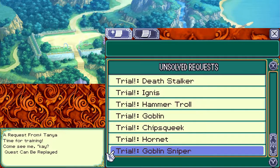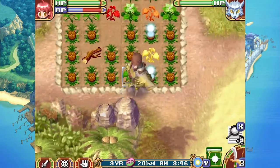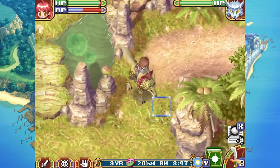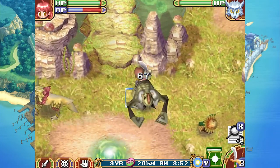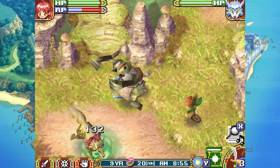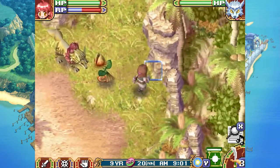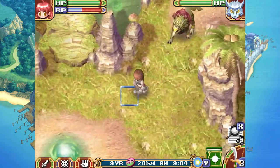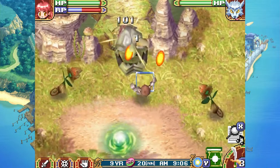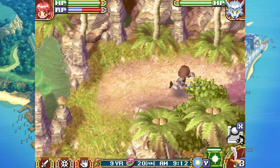The goblin sniper quest from Tanya - time for training! Before we do that though, I actually need to go on a trip. Running all the way up here, there is one here. I need a giant finger now and I keep missing, so that's unfortunate. The kid needs to respawn. Got one - that was easy.